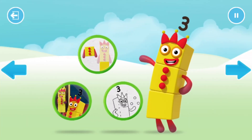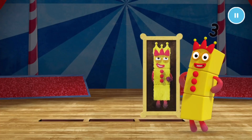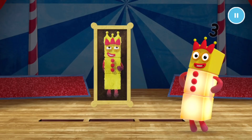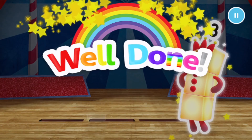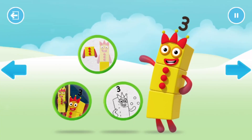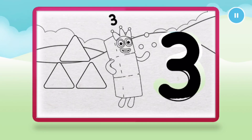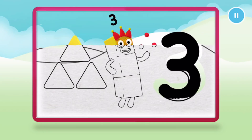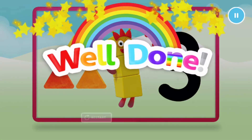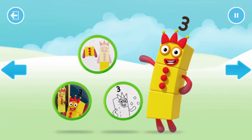Welcome to Numberland. Let's make and play with the number blocks. Let's colour in number blocks. Can you catch three pictures of number block three? One, two, three. Well done. Welcome to Numberland. Let's make and play with the number blocks. Let's colour in number block three. Nice, keep it up. Well done. Welcome to Numberland. Let's make and play with the number blocks.